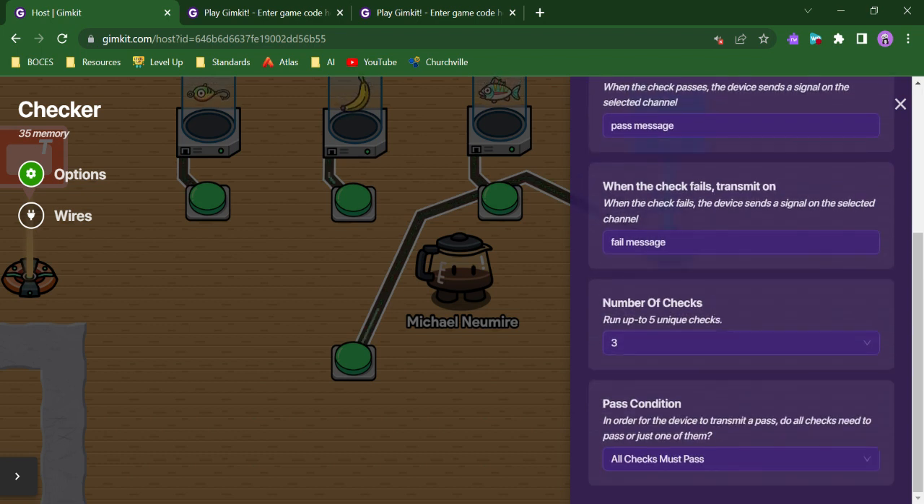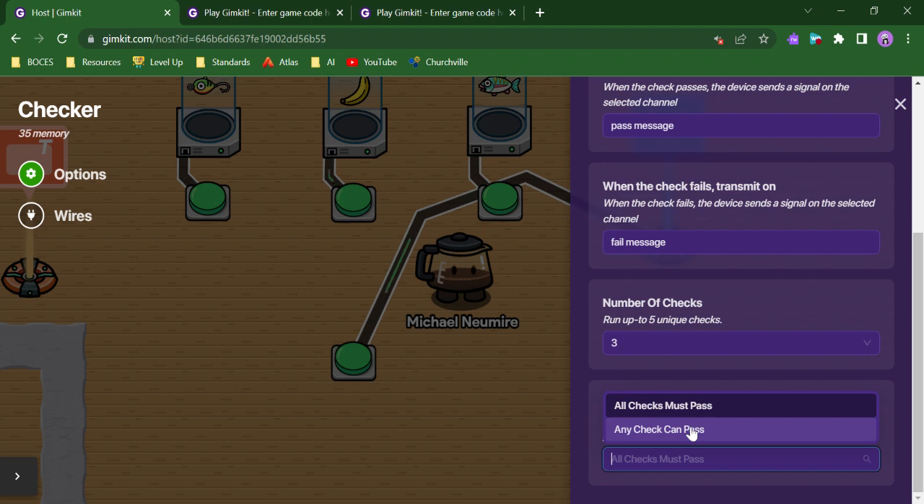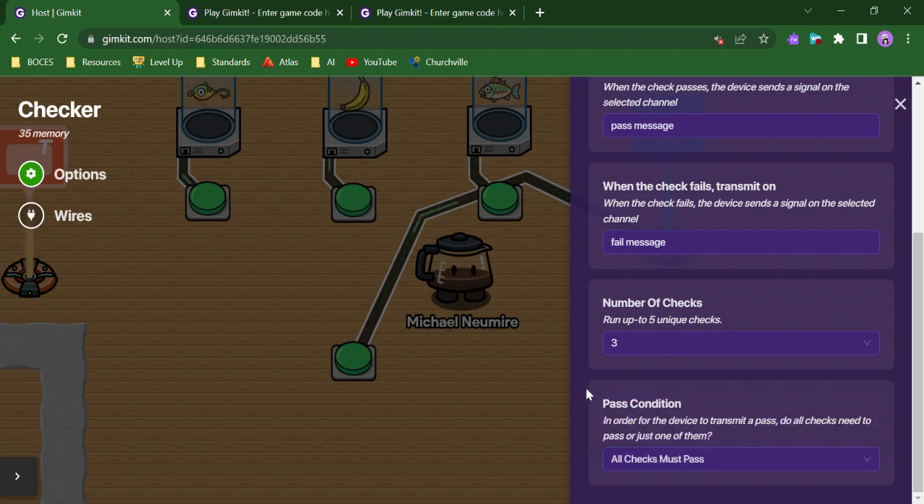One of the most unique things about it is that you can run several checks at once. You could set up a variety of different conditions that all have to be met in order for the checker to transmit a successful signal, or you could set it so that if any of the checks pass, the conditions are met and it'll transmit a successful message.